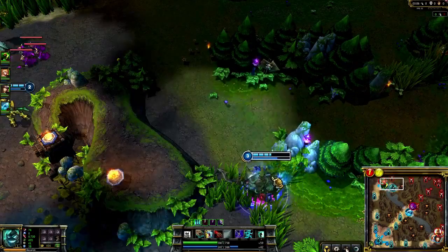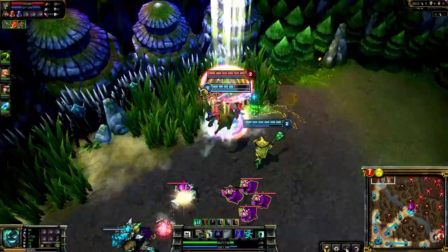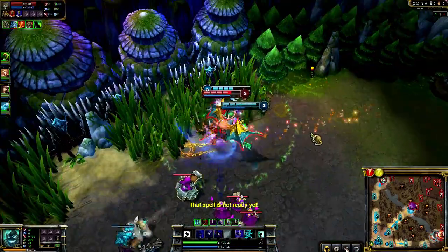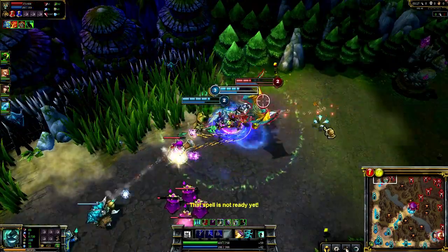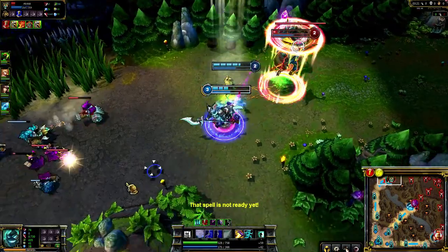Try to always gank enemies from behind. I activate Devastating Charge, close the distance on Galio, and make sure to push him away from his turret. I keep pace with him while I hit Rampage and Spirit of Dread to deal as much damage as possible, before retreating from the turret and giving Nasus first blood.